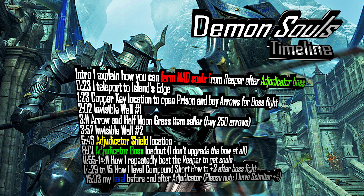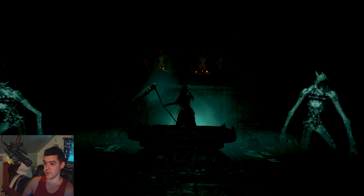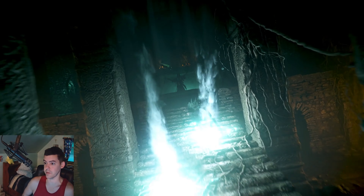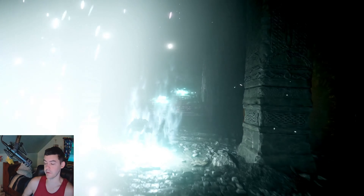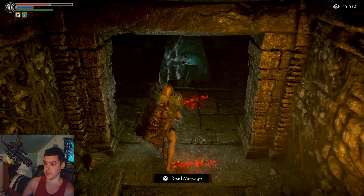Welcome to part 3 of my Demon's Souls video. If you go to Island's Edge, you can just defeat the Educator with the arrows — which is a fun boss. And then you can fight the Reaper for 5,000 free souls really rapidly, after the Educator boss.